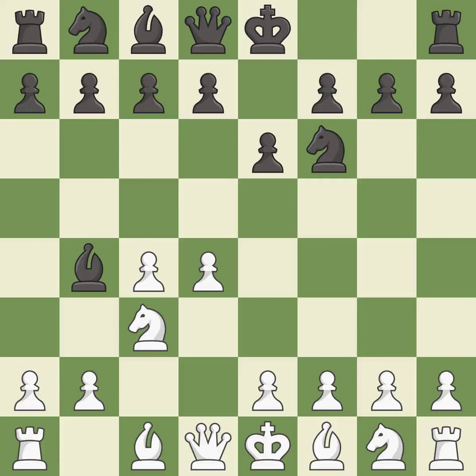In the Nimzo-Indian Defense, Bb4 pins the knight on c3, preventing it from moving or protecting e4, and threatens to trade, disrupting white's pawns after bxc3.